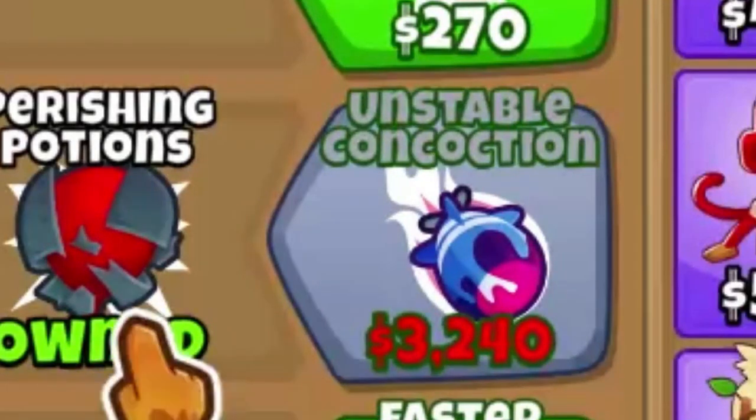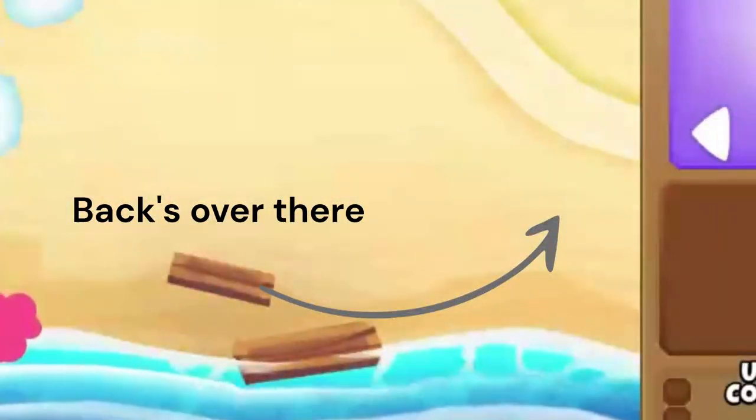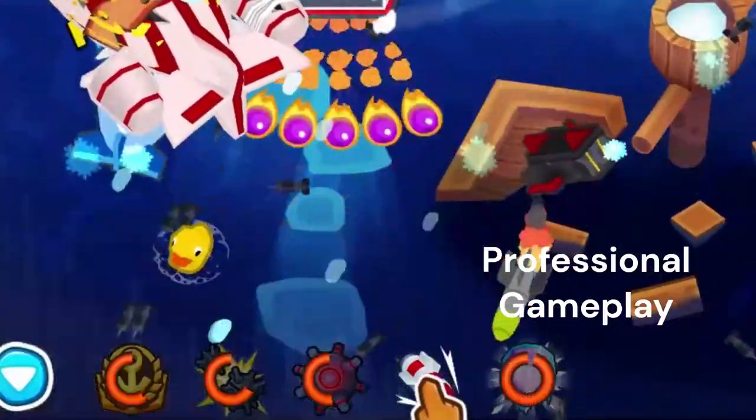I got a MOAB press and an unstable concoction to try and beat round 98. Because I was dumb, I put my towers in the front of the track instead of the back of the track, so round 98 was much more difficult than it needed to be. However, with correct timings with the abilities, it was nothing we couldn't handle.